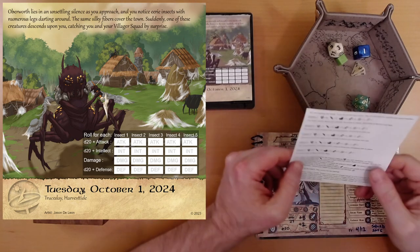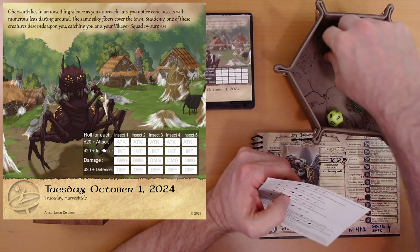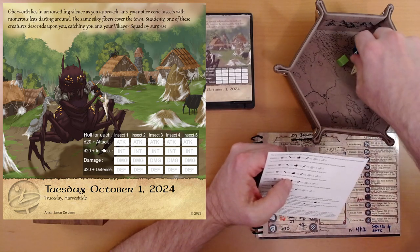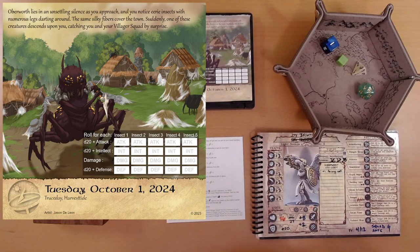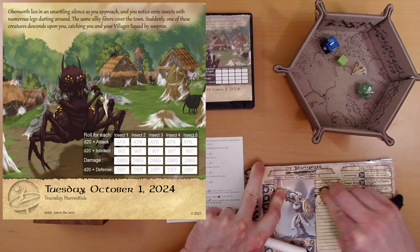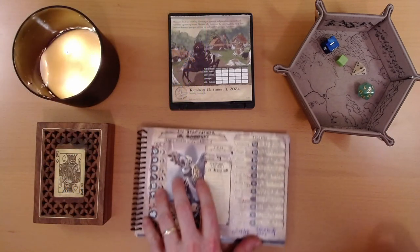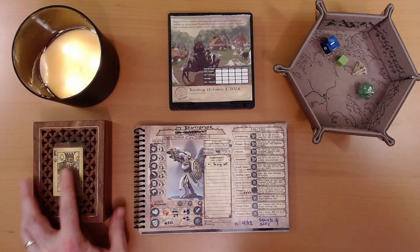We've beaten all five spiders — that is fantastic! If you killed 5 enemies, collect d6 plus 2 amber. We would have lost a villager for each spider we didn't kill, but we didn't lose anybody. We roll d6 plus 2 and get 3 plus 2, bringing us to 41 amber total. And that, my friends, is October 1st. We shall say goodbye for now and visit Ivy and Friends again tomorrow. I hope you'll join us. Thanks for watching.